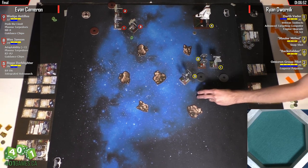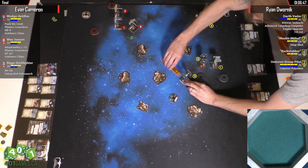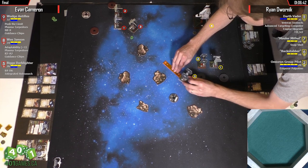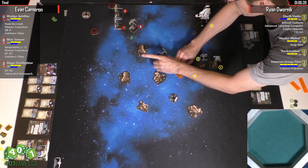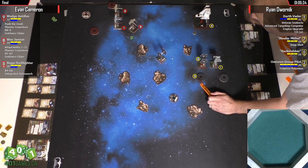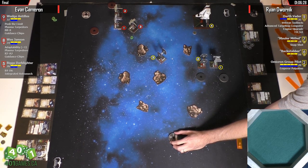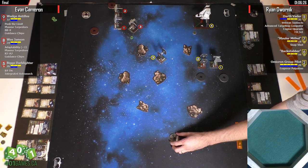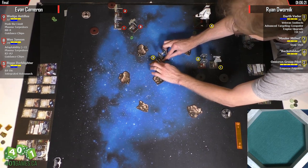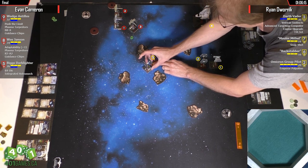Wedge with BB-8 and Push the Limit has that three-action trick going on. You dial in a green, barrel roll, take an action, clear the stress when you move, then get another action. The greens on the T-65 aren't that great though. That Luke list we mentioned was Luke with R2-D2, VI'd, and Han with VI, Chewbacca, and 3PO — old title, like a classic fat Han. He ended up facing a Vader plus a couple TIEs list — very thematic match.